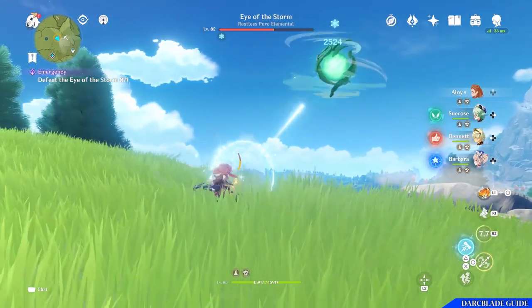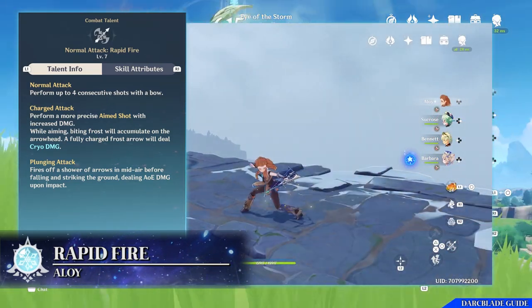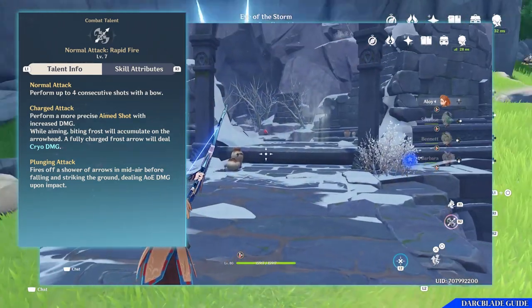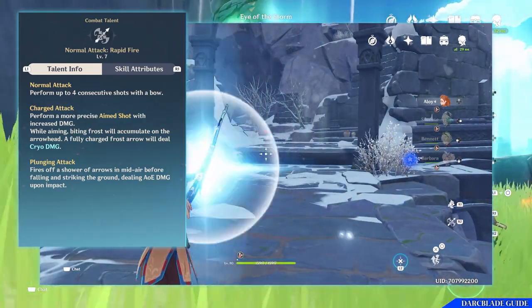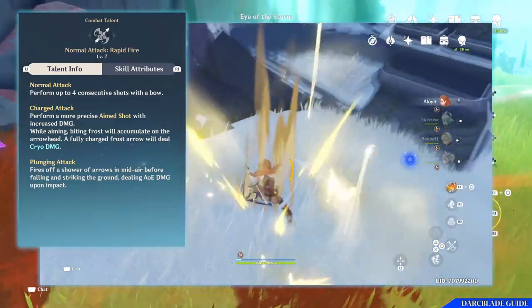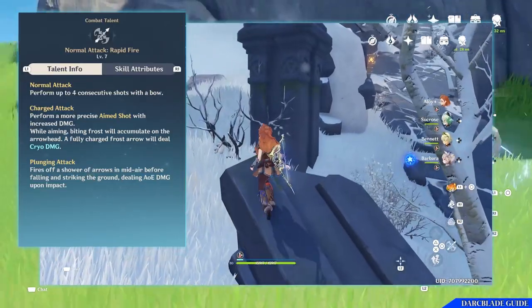For her combat talents she has three. First is the normal attack, Rapid Fire. You can simply press the attack button to perform up to four consecutive shots with your bow. You can also charge this up by holding down the attack button, which will allow Aloy to charge up the shot, imbuing the arrow with cryo damage. Finally, she also has a plunging attack, done by pressing the attack button when airborne, causing Aloy to plunge to the ground and damaging anyone around the impact point.